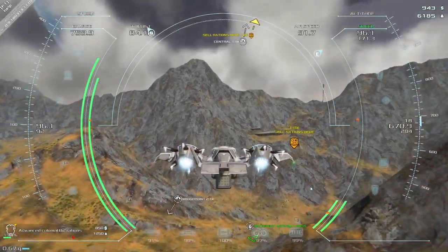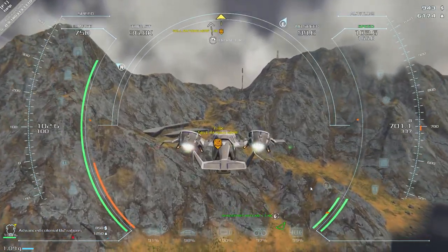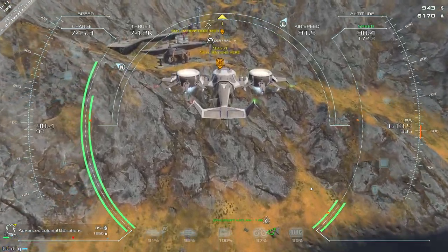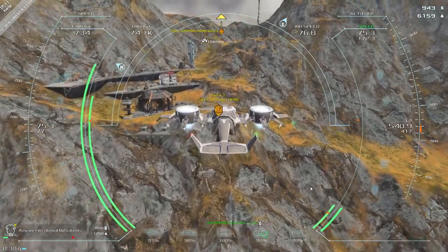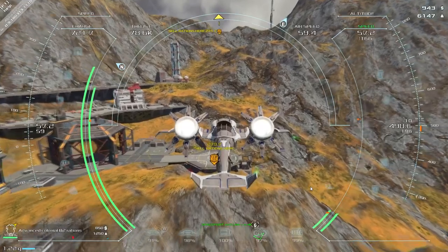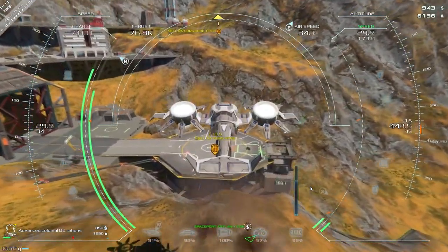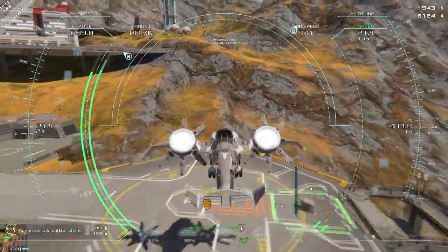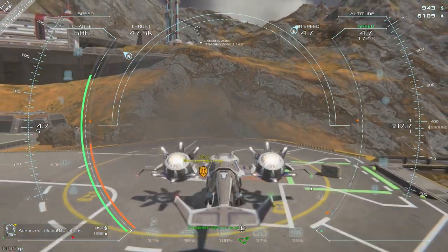The HUD is very helpful in pointing you in the right direction for various things, and there's also an extremely helpful map that you'll see later. The terrain is fairly uniform right now - it certainly makes sense that we need a craft like this to get around because it's really hard to build roads on terrain like this. There's sort of an island here, and once we bring up the map I'll show you the basic layout.